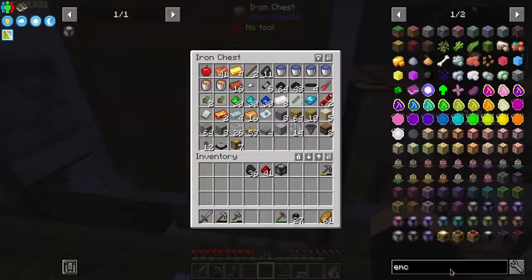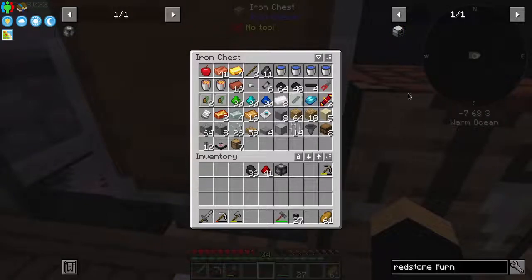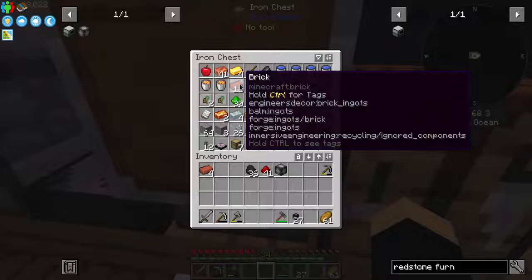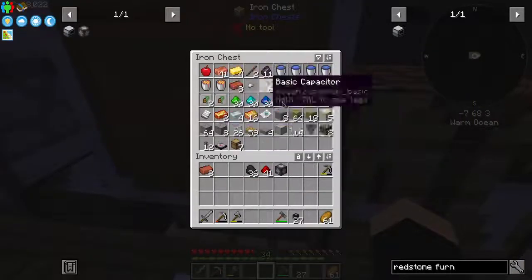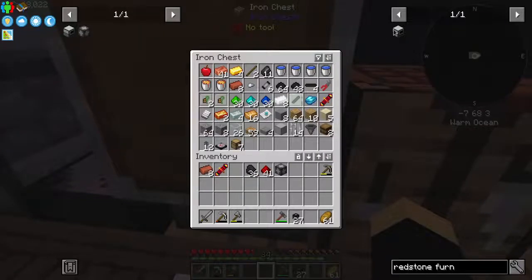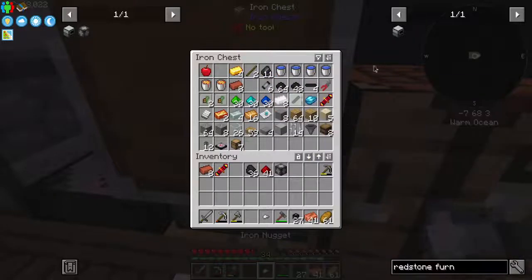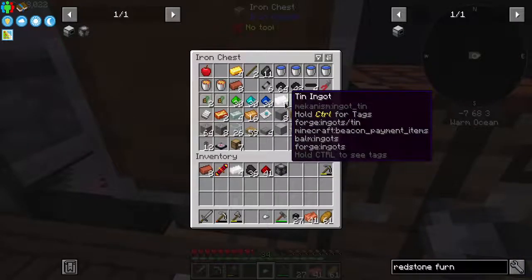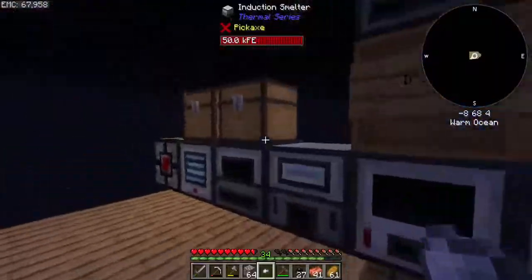The smarter thing to do would be to get a redstone furnace — make another one. So what? It's going to be eight bricks, a redstone, some copper, some iron, some tin, some cobble, and more iron.